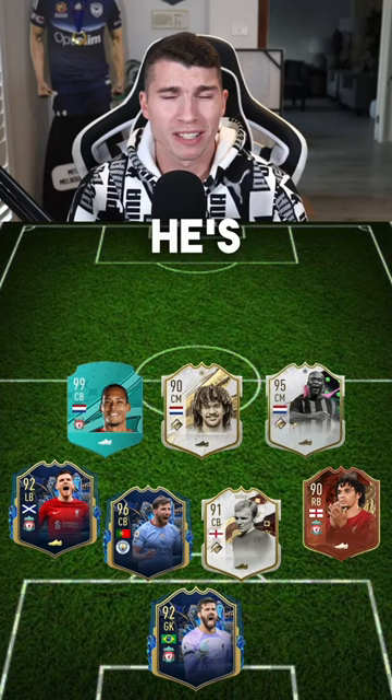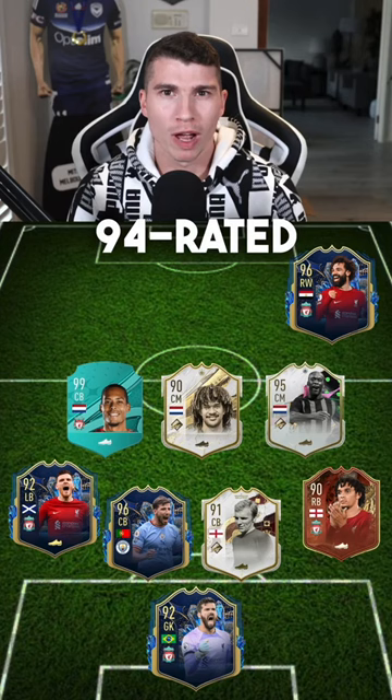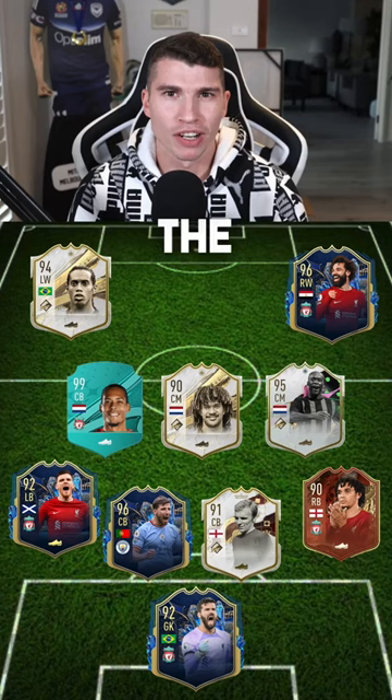Up top, he's got a really nice front three. At right wing, he's got his Liverpool teammate, Team of the Season Mohamed Salah. At left wing, he's got the 94-rated icon Ronaldinho. His final attacker up front is the 94-rated mid-icon R9.